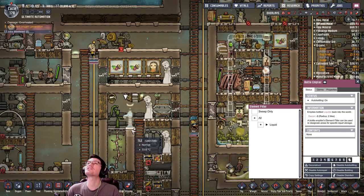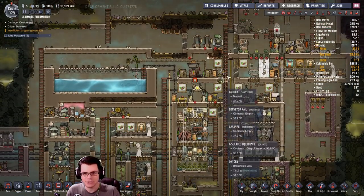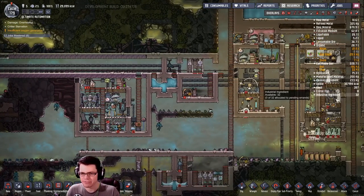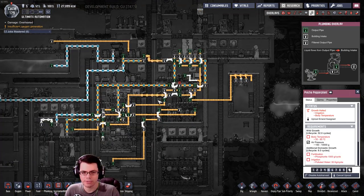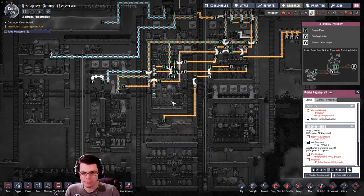Good job duplicants - let's pick it up out of the pitcher pump and put it right back in the bottle emptier, way to be efficient. I've converted Max into an exosuit engineer so we can go deliver and operate a little bit faster. I don't really need these pinch pepper plants now that I have a different way to get rid of some of my extra water over here.